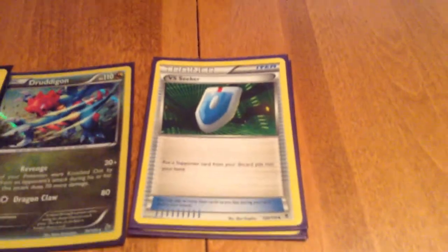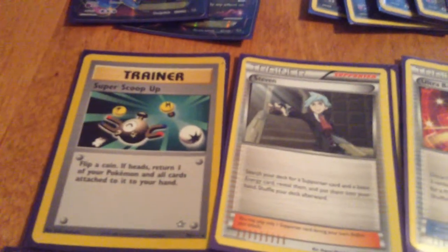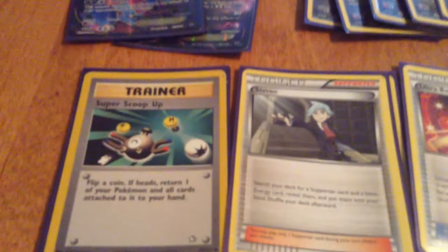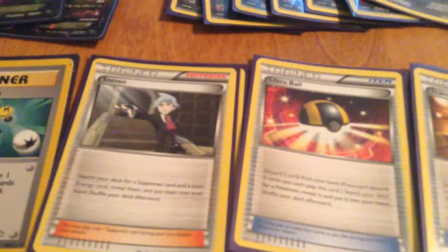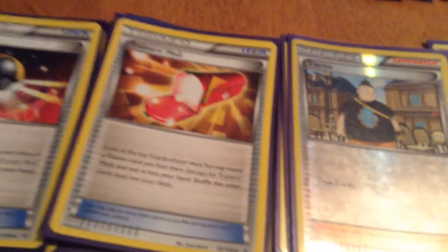I have VS Seeker to get those supporters. Super Scoop Up to take a Pokemon into my hand and play it back down when it has a bunch of damage on it. Steven to get supporters and a basic energy card. Ultra Ball to get out all my Pokemon. And Trainer's Mail to get all these trainers.